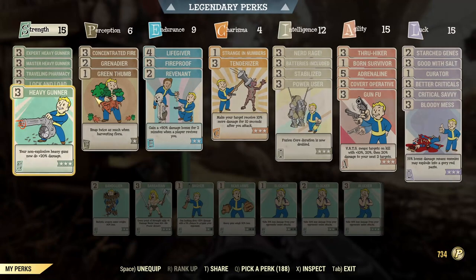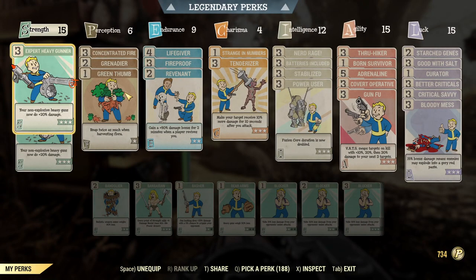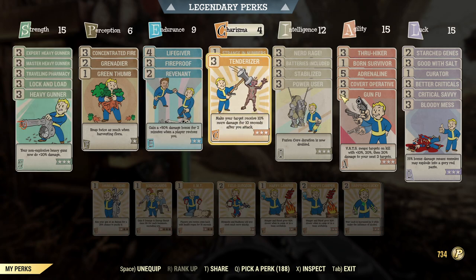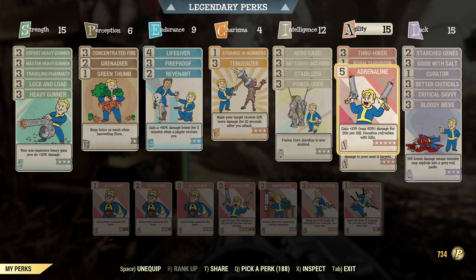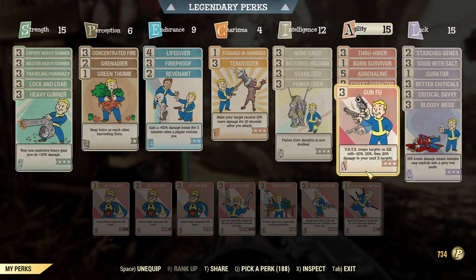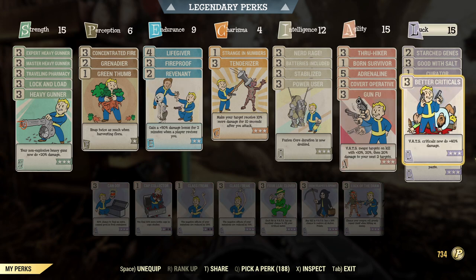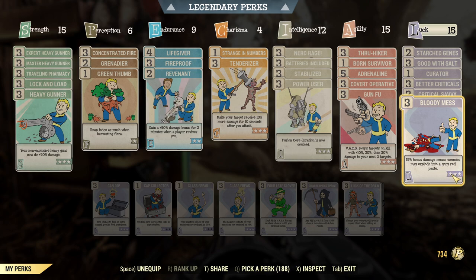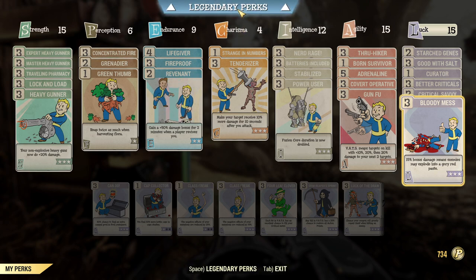First I will show you my perks. I have all the heavy gunner perks for the damage, and I have Revenant, Tenderizer, Adrenaline, Covert Operative, Gunfu — basically it's a fast commando build but I changed some perks to heavy guns. And Better Criticals, Critical Savvy, and Bloody Mess. Basically all the damage perks.